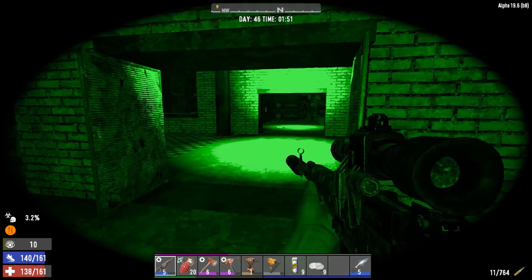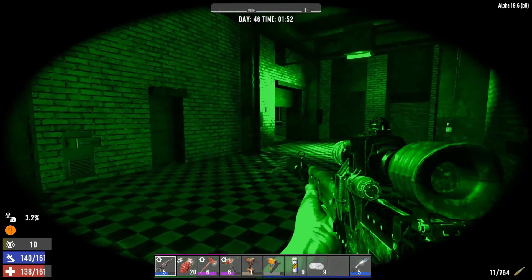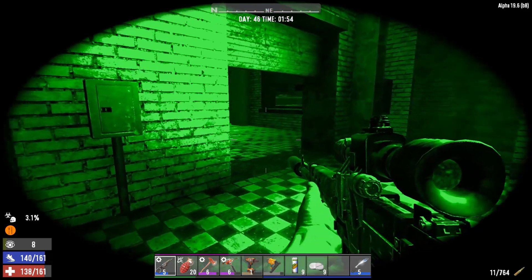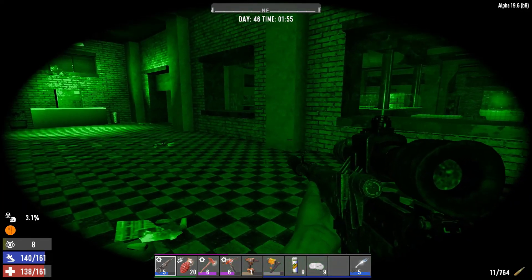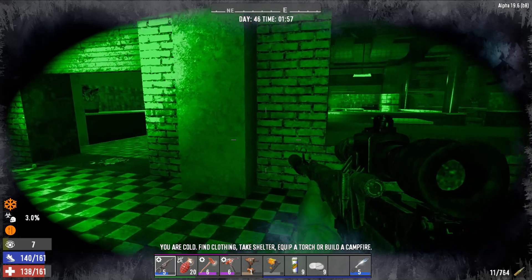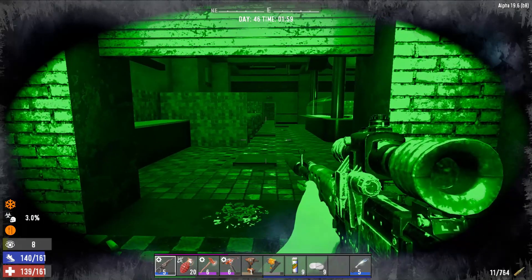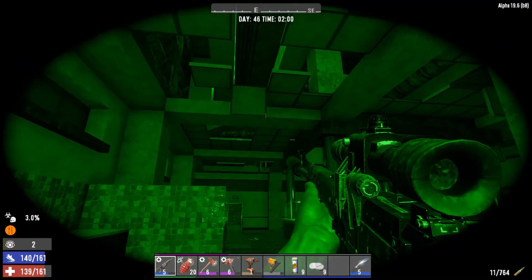We're going to go through here and I'm going to show you how viable stealth is at this point. I'm going to try and find the cafeteria. Normally when you run into the cafeteria you're going to have a ton of zombies drop from the ceiling, but we're going to see if we can take them out fully stealth with the sniper rifle and see how well that works.